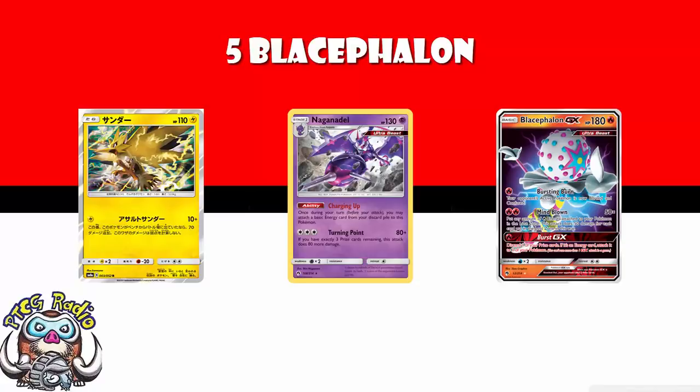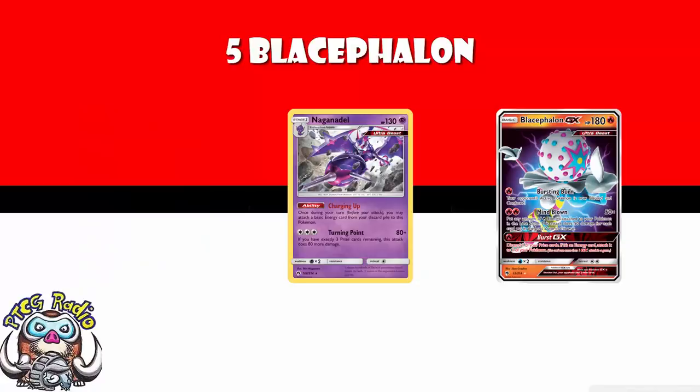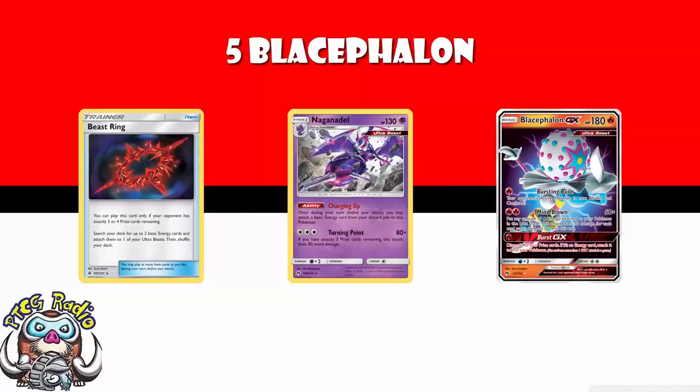Naganadel gets energy on the field. Blacephalon lost-zones them to do lots of damage. And then of course they've got Beast Ring — Beast Ring does a great job of accelerating energy as long as your opponent has three or four prizes remaining. So okay, that deck took a little bit of a fall.